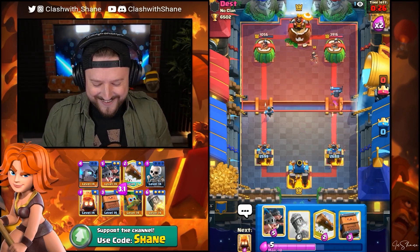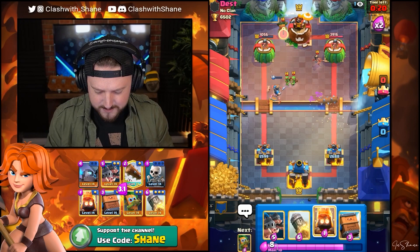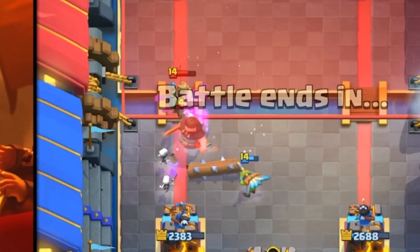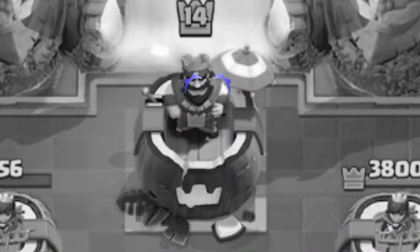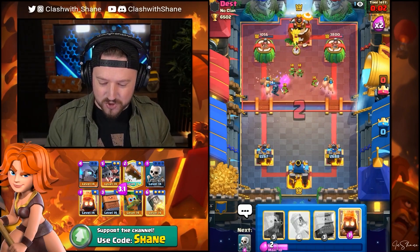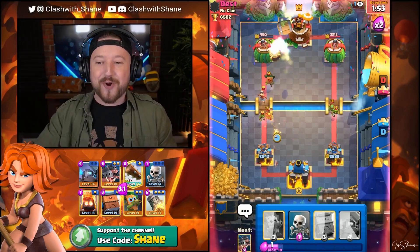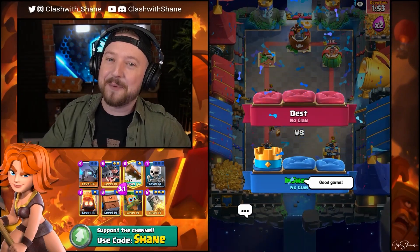Log Spell right here — destroys that Princess. Fire Spirit left lane. We have super fast cycle — the cycle is destroying this dude. He's literally got no chance because of my fast cycle. Log Spell here destroys one Goblin. Piggies get in there. 591 is the Rocket damage, 415 is less than 591 — therefore, the Rocket destroys Mr. Destiny's tower today. Good game and well played, buddy.